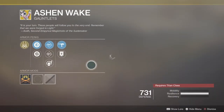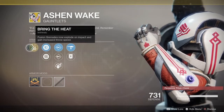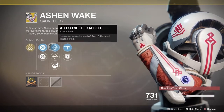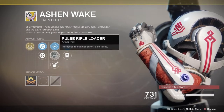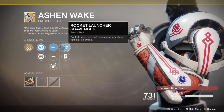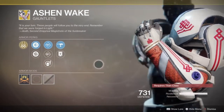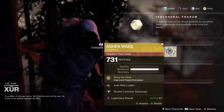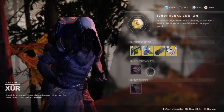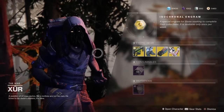Along with the Ashen Wake, which is a pretty mediocre exotic — fusion grenades now explode on impact and increased throw speed, with resilience, recovery, auto rifle loader, pulse rifle loader, impact induction, rocket launcher scavenger, and special ammo finder. An okay exotic for Titans, but definitely not the winner. The winner, of course, is the Orpheus Rig this week, and the Karnstein Armlets in second place in my humble opinion.